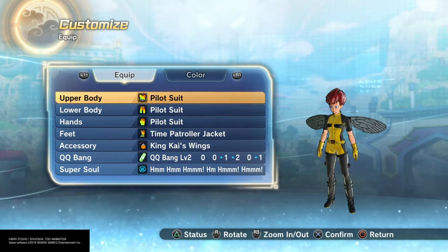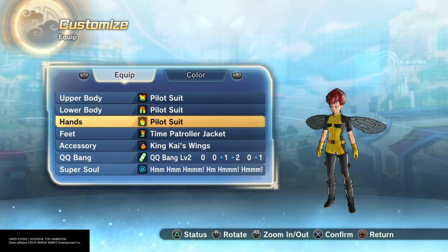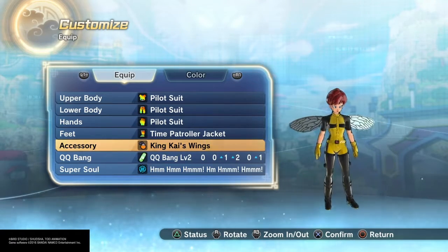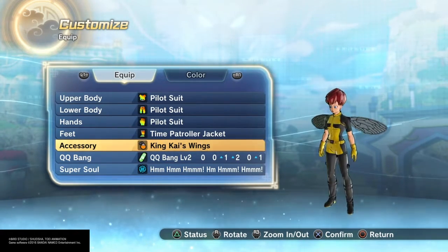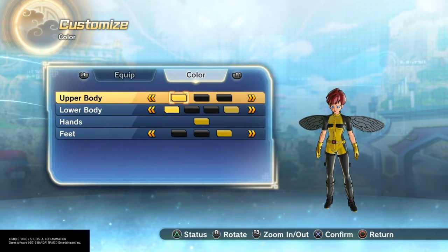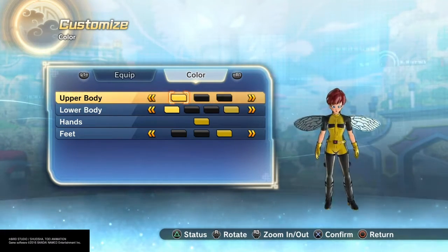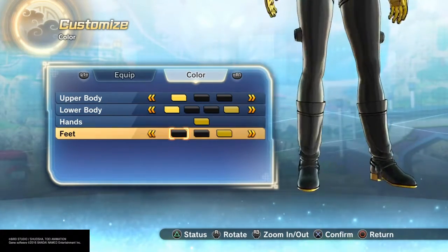For her clothes, I gave her the pilot suit on top and pilot suit on bottom. For the hands I used the time patroller jacket, and for her boots I used King Kai's wings as the accessory. Make sure the colors are all yellow and black — yellow down the middle front and back, black sleeves, black pants, and black boots with yellow bottoms.